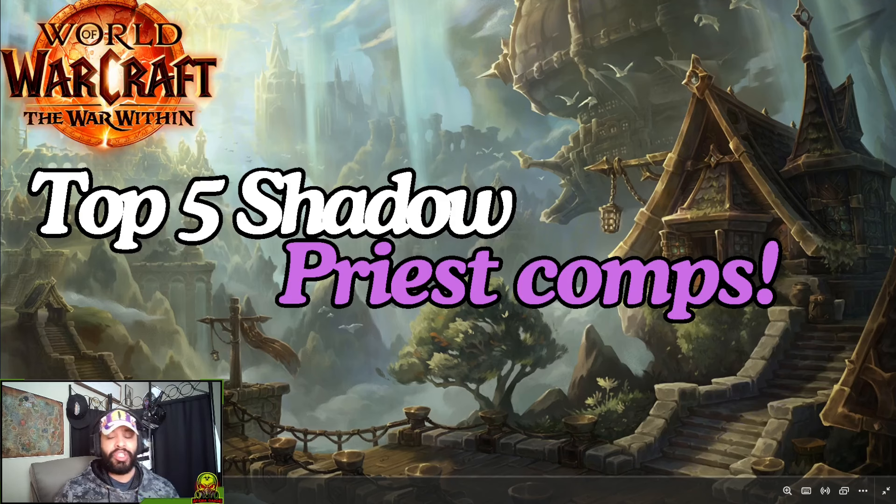I'm going to have three shadow priests. I've been running them, got them all to 1800-1900 with pretty good win ratios — one's like 85%. I've been playing different comps on each one of them to figure out what's good for the meta, and I feel like I have a good idea. I'm gonna give you the top five that I think will be easiest for you guys to push based on the meta.